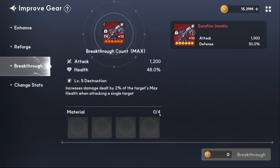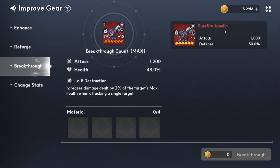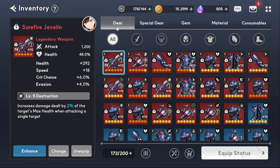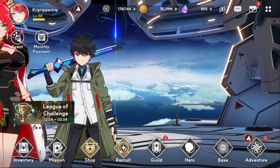That's how you max out your gear. The last step is breakthrough — once it gets to T4 you're done, and it levels up the actual ability. For example, it went from tier 1 to tier 2: increases damage dealt by 2% of the target's max health when attacking a single target. You can also sacrifice other similar equipment for breakthrough, but it has to be the same type and not already broken through.